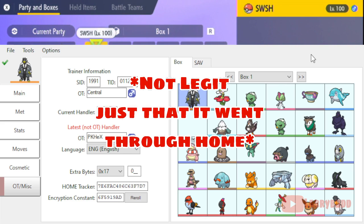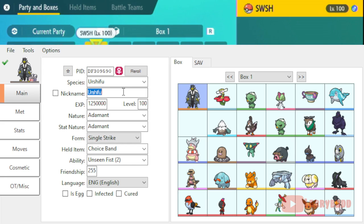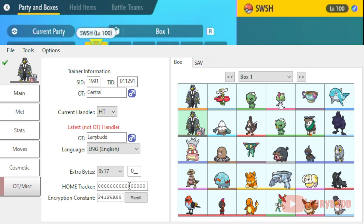Now I'm going to show you the inverse — the incorrect way — which is how these players caused their problems. I'm going to gen in another Urshifu. I'll name this one 'SV' and have it take up a box spot. This Urshifu has not gone through Home before and has not originated in the right game — as you can see, it has no home tracker. I'm going to put it into Home and show you how Home affects that.